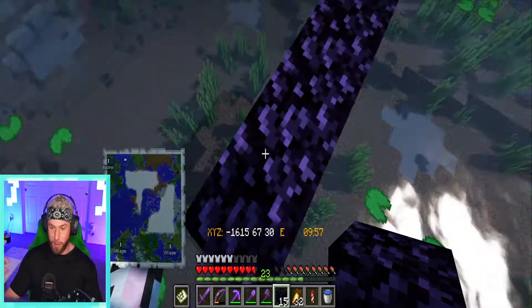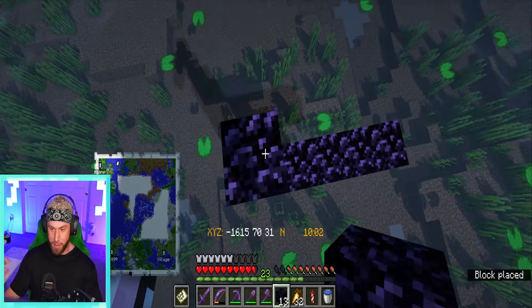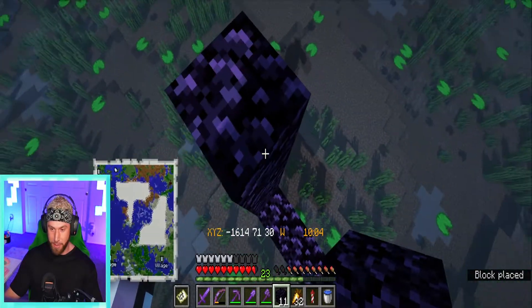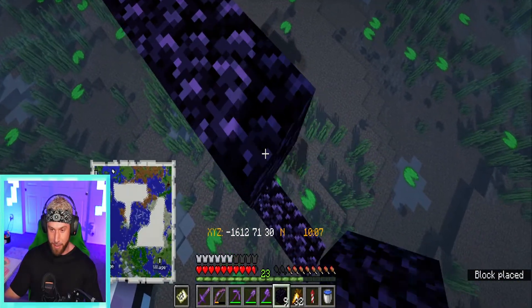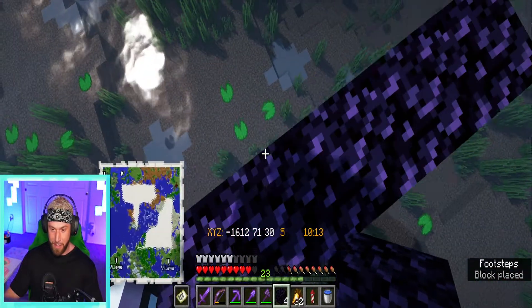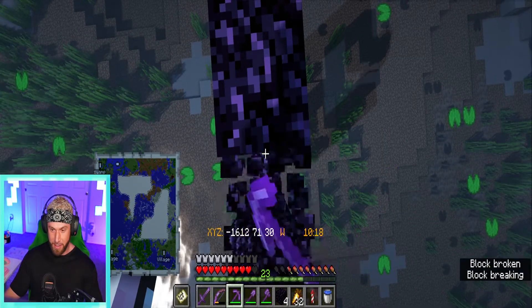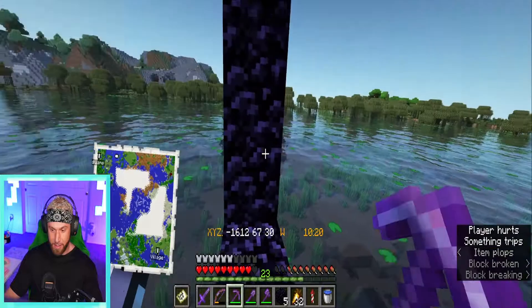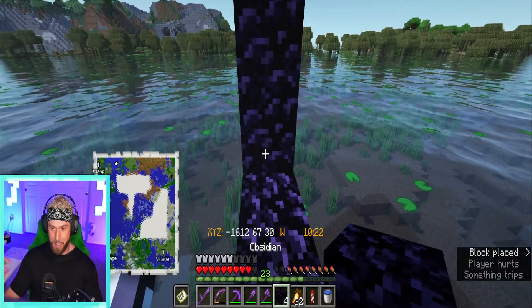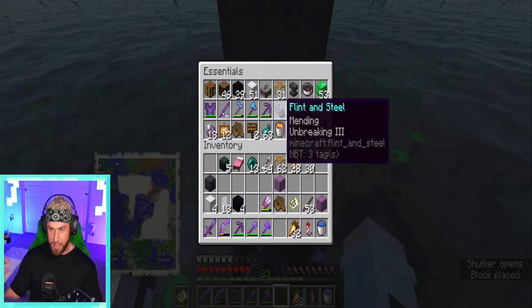I also made it three wide because I prefer to build in odds - just personal preference. I figured if we had a nice little villager breeder here, like one of the simple farmer designs, it would only be working when we're in the area. Then we could get a little minecart system that runs them back into the nether and takes them back to the base. Let's just get this thing built - one, two, three, and then across, three in the middle, drop down, and we should have plenty.